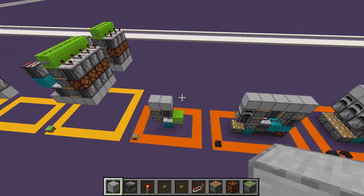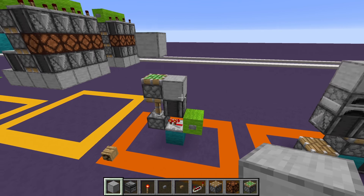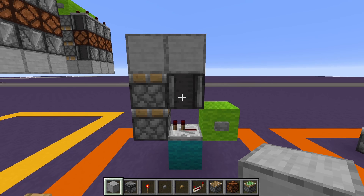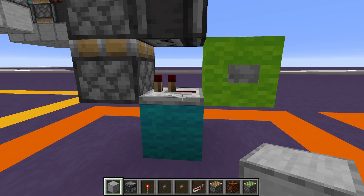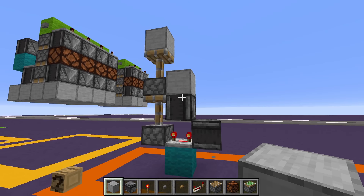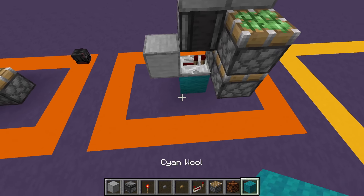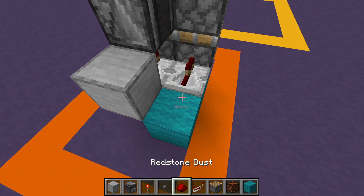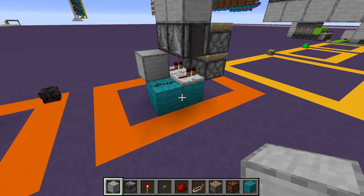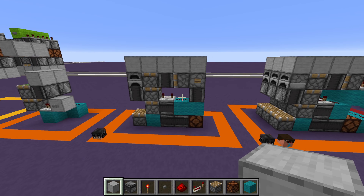Next we have upward double and triple piston extenders. The double piston extender is really simple — you've probably seen this everywhere. It extends your pistons and is really easy to build. This observer is facing upwards, getting the update from a repeater. It also works with a four-tick pulse from an observer. To expand it, just copy the layers, add redstone dust, an observer, and repeat — goes up to 15 long because of signal strength.